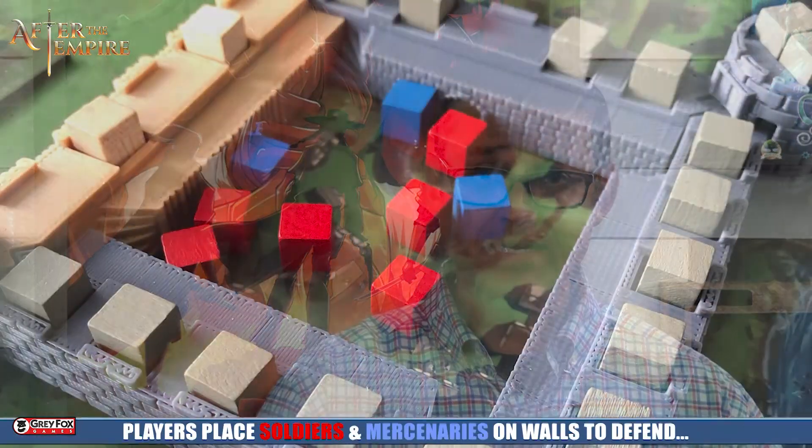During each round, all the players are going to place all of their workers onto the board. And once that happens, you're going to go into the next phase, which is basically the assault on the castle. The very first thing that you have to do is take any soldiers and any mercenaries that you've collected and place them on your walls.